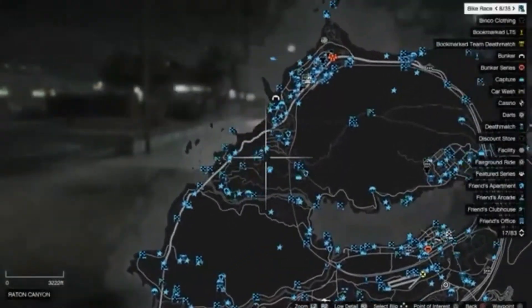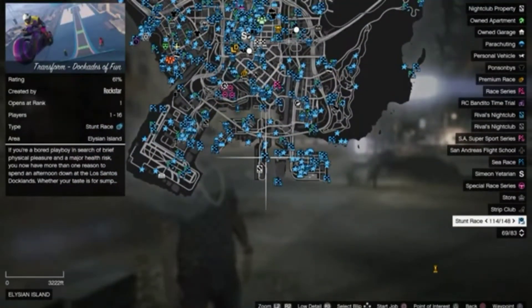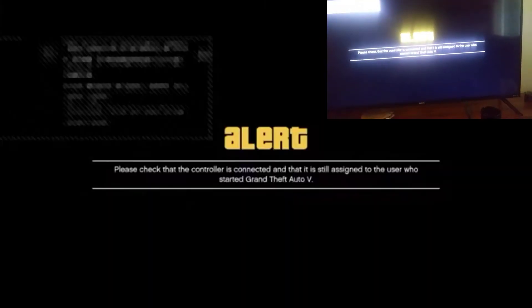You can teleport to any of the blue areas on the map — it's amazing. Push Square to start the job. It'll say 'Are you sure you want to start this job?' Tap X, then turn off your controller.